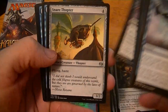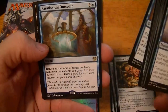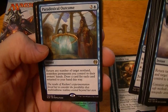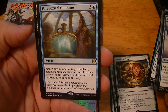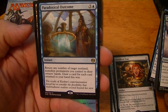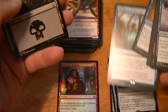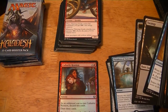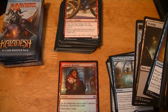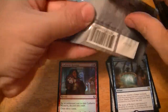Aetherborn Marauder, Snare Thopter, Janjeet Sentry, Paradoxical Outcome — return any number of target non-land, non-token permanents you control to their owners' hands, draw a card for each card returned this way. That seems pretty cool — sounds like a fun little card. It's only 75 cents, but those are usually the most fun ones.